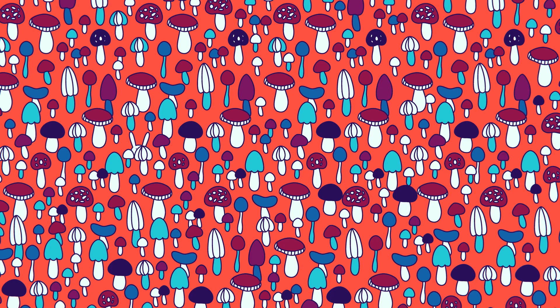A tiny rabbit is peeking out at you amongst the mushrooms in this forest. You get 7 seconds for this toughie. It's hiding over there behind the gray mushroom.